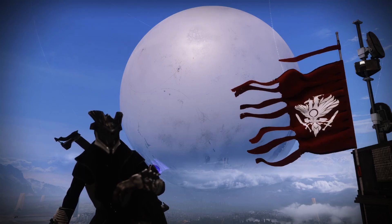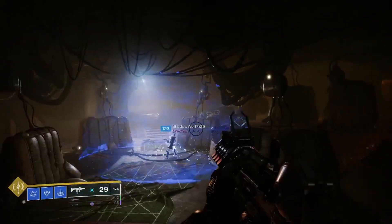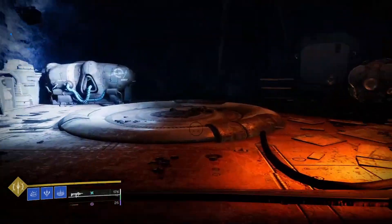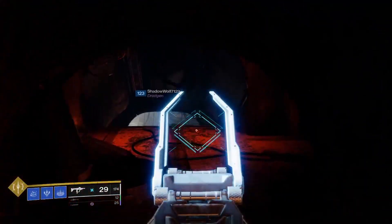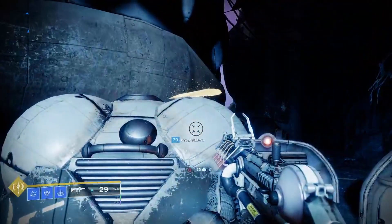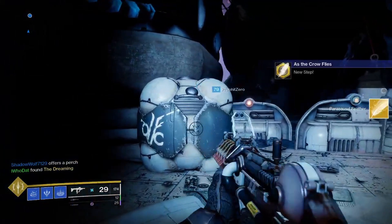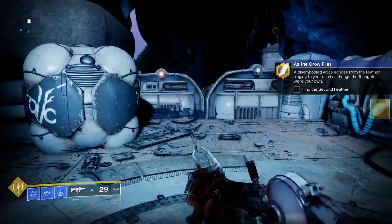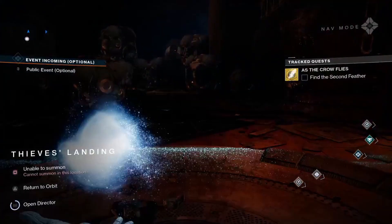Let's get into this tutorial of where to find the feathers. The first one is obviously on the Tangled Shore right after you speak to the Spider and pick up the quest. It is right out of his lair on this little fallen box-looking thing — so that is where the first feather is at.